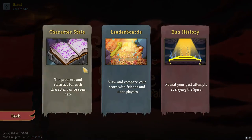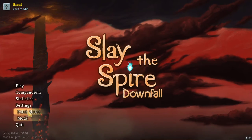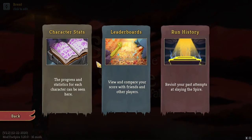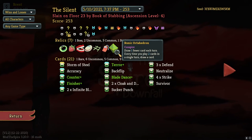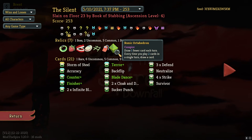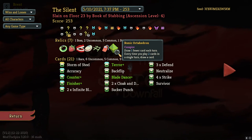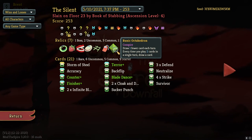I did very much enjoy the relic we picked up. It is in statistics, run history — the Octahedron, whatever it might be. I really did enjoy that. I think this could be very good in Silent builds — I feel like it would use it more than any of the other heroes.